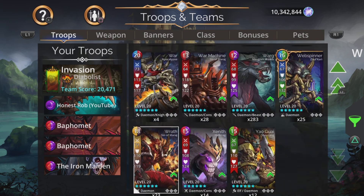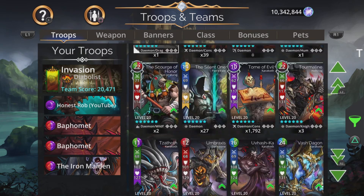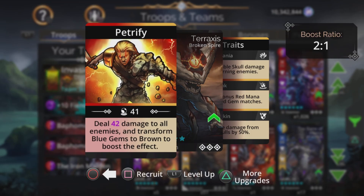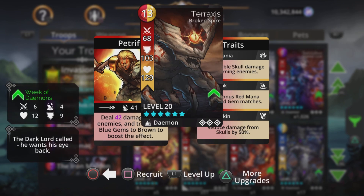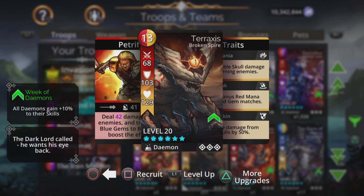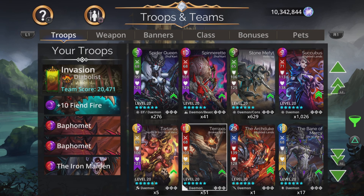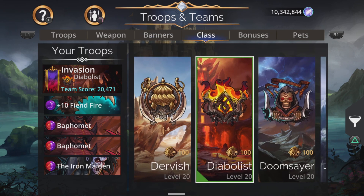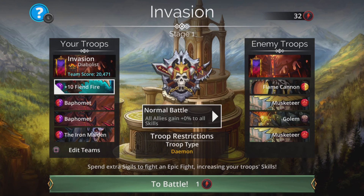If you don't have Ven Barak, there is another troop which does damage to all — Teraxxus does damage to all enemies and transforms blue to brown. So if you don't have troops like Baphomet, there are other options for that quick and easy damage to all to get things done on early stages. The banner for this team will be the Abyssal Banner: plus two purple, plus one red, minus one yellow. Let's crack on and do a few of the early stages, then we'll jump forward and do some of the trickier ones.